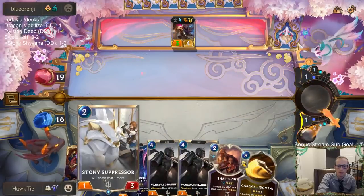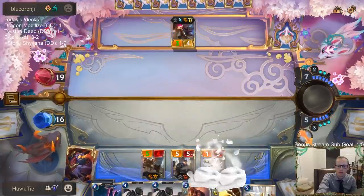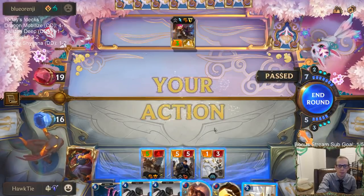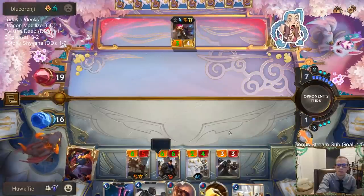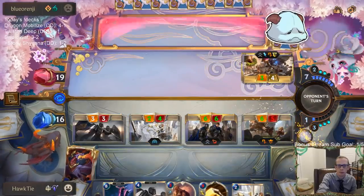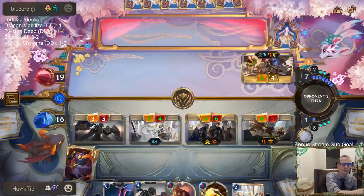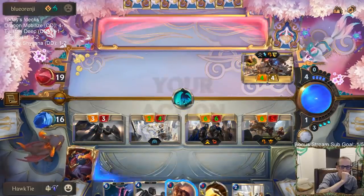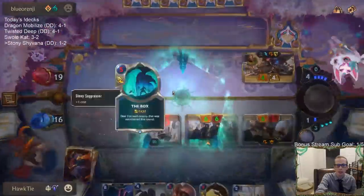We'll keep our three mana for Sharp Sight. No Ruination for them — yeah, I think they're going to Ruination next turn. I don't really need to cast Sharp Sight yet.